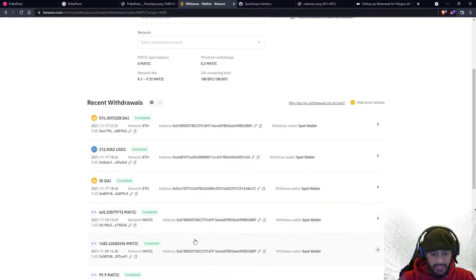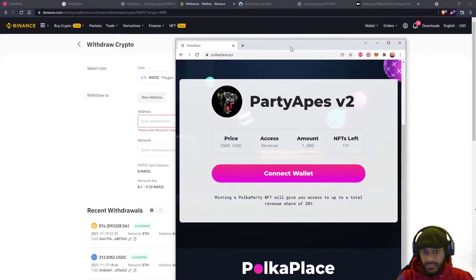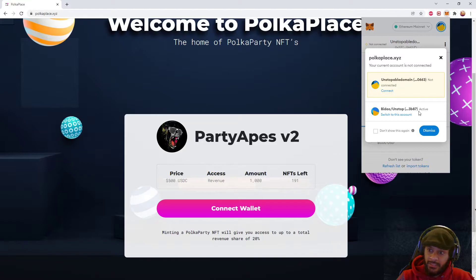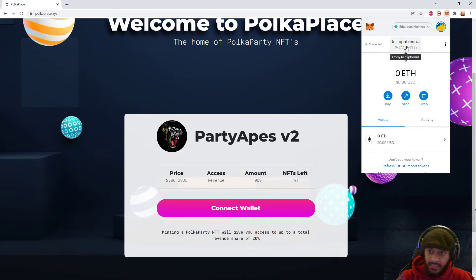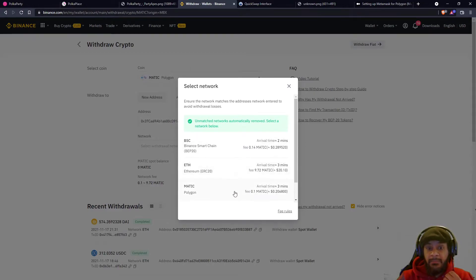You can see how I did it as well. I just took the amount of MATIC that I have on this wallet, I copied my MetaMask address — which is this one. I click on MetaMask, it's going to load a little bit, be patient, and I just click on 'connect.' Then I copy this address, paste it in here, and the network I want to select must be MATIC.